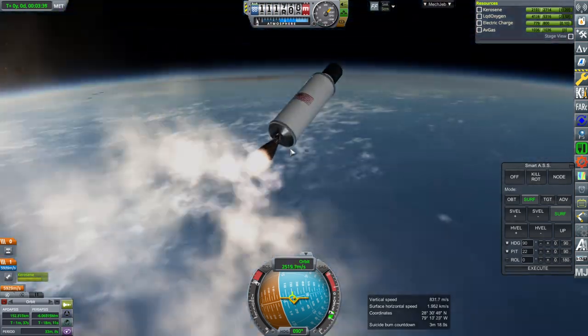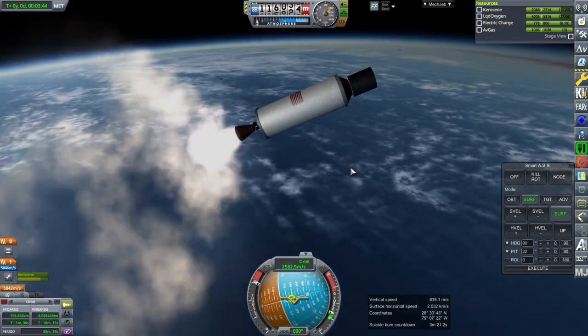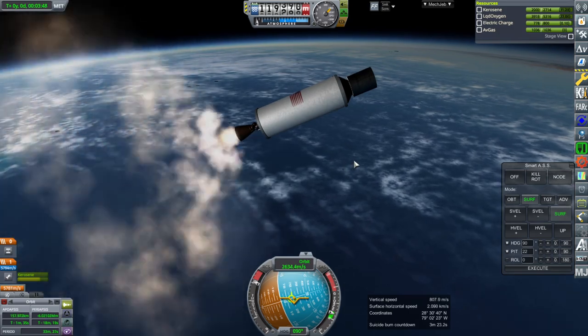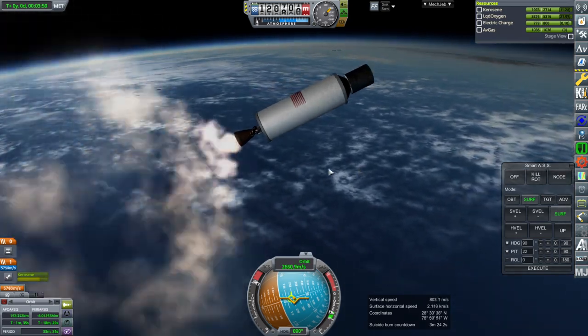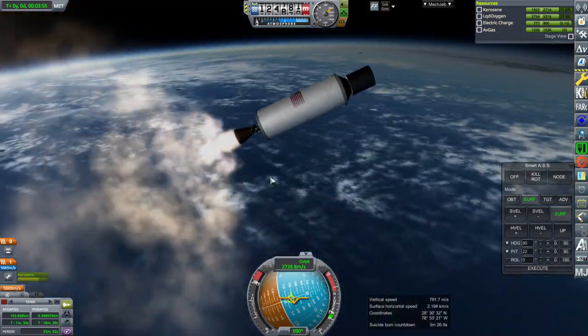I did not put RCS on here because they didn't indicate any. I mean, I'm sure it will have some, but I don't know what it would be. Keep in mind you might want to sneak some little spherical tanks in there and add some little RCS ports.